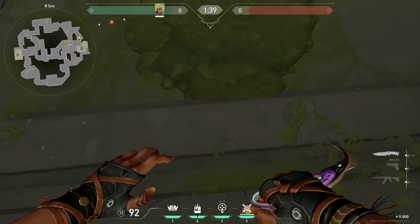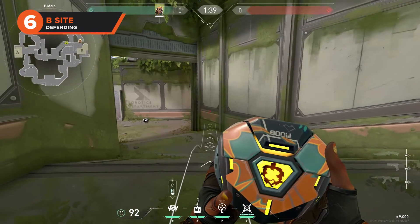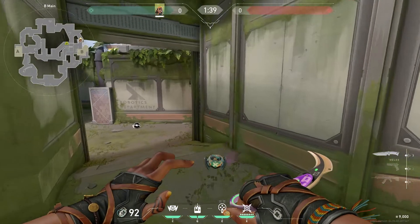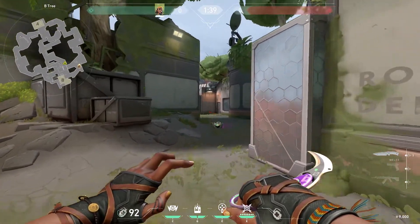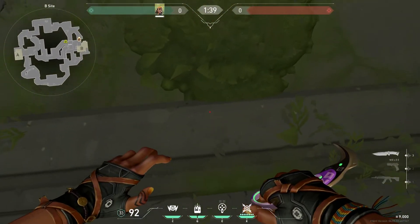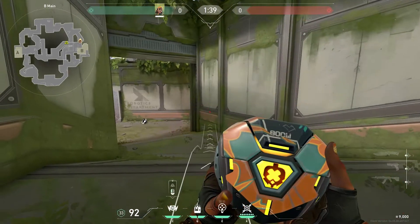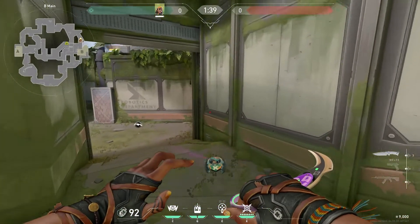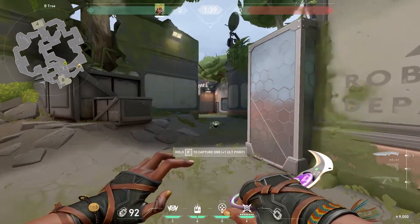Moving on to defending lineups for Raze on Fracture — these are some of the most important to know. On Fracture, the enemy team can attack from four different sides, meaning that you need to gather intel as soon as you can in a round. This lineup will gather information from B tree. To pull off this lineup during the buy phase, stand in the middle of the barrier. Place the boom bot indicator in the middle of the lowest orange rectangle on the right hand wall. The boom bot will bounce off the wall and scout any attackers pushing B tree. This lineup is also very forgiving as long as you do not get shot immediately.